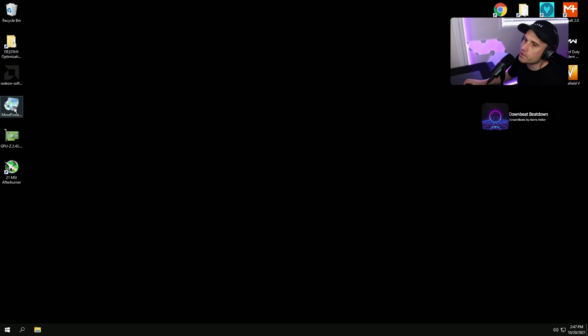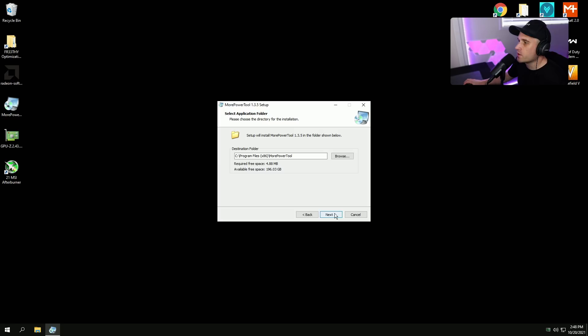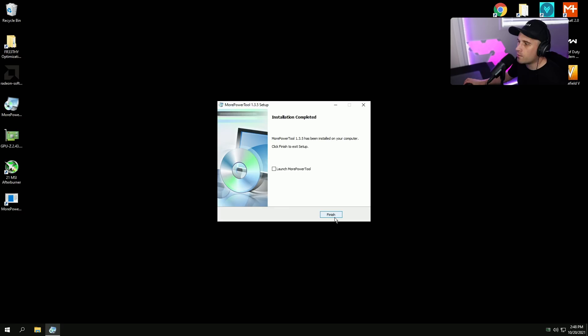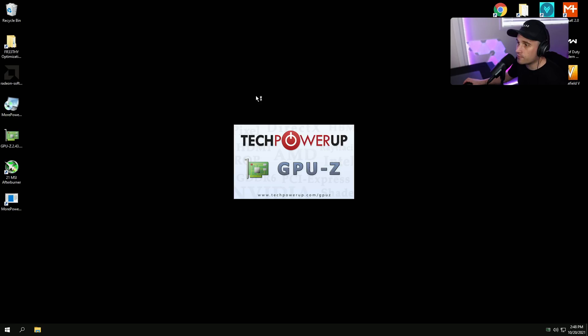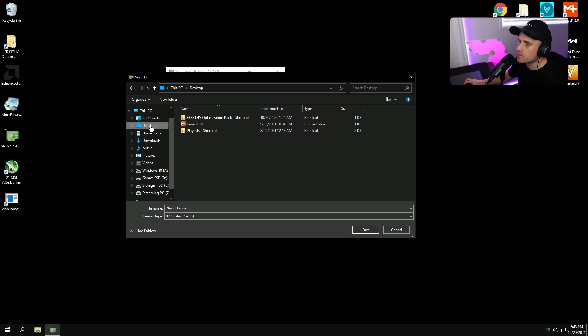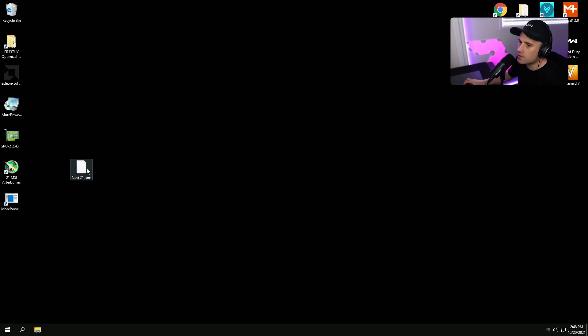Back in Windows, install More Power Tool. There's also a Windows 11 version on the MorePowerTool / eGirlsLab website. We need GPU-Z to grab our GPU BIOS file — the tool reads our BIOS and applies different settings in the registry. In GPU-Z, click the Save BIOS button to save your graphics card BIOS to a file on the desktop — for me it's Navi21.rom. Once you have the file, close GPU-Z.